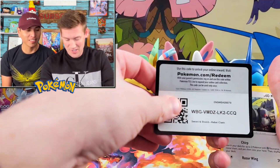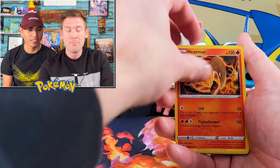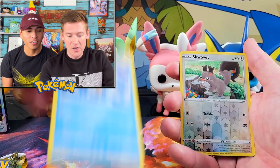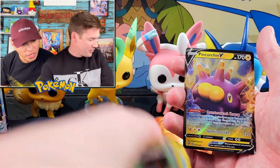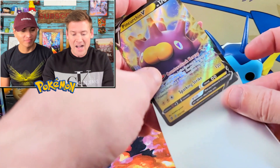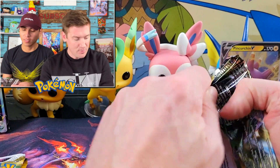I don't even know what the big hit is in here anymore, but maybe just maybe we can get that big hit today. Energy, Pokeball, Hitmonchan, Skyla, Wingo, Squabbit - we got a hit! Pincurchin V! Pincurchin, right off the bat - that's kind of cool. Good hit right off the bat. You guys ought to let us know what you guys have pulled out of this box. I like that it has a different variety of all the Sword and Shield era cards.